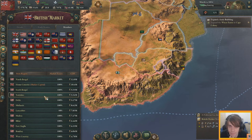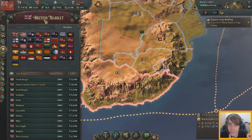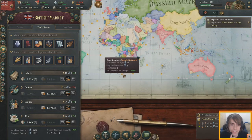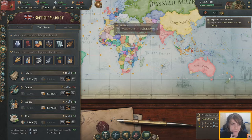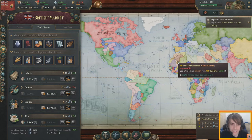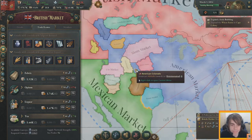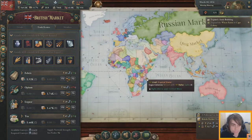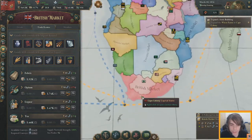This shows which market we are part of — we're part of the British market, spanning from New Zealand all the way to the New World. The big British market is huge. We can see all the different markets on the map.